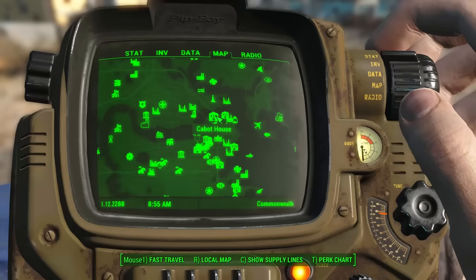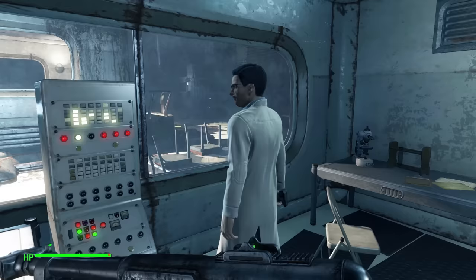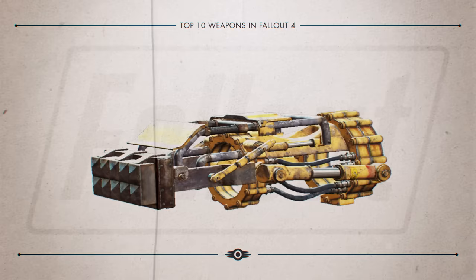When it comes to acquiring the weapon, you'll need to first meet Cabot at Cabot House in the north part of downtown. Run the missions he has for you, and at the end of all of it, he'll award you with this awesome gun.